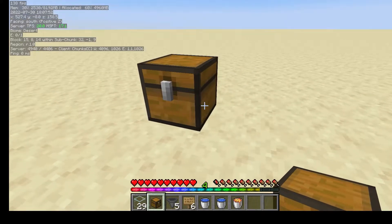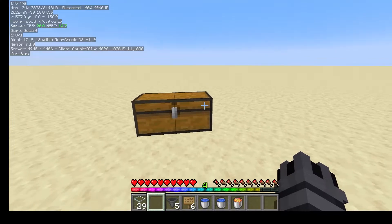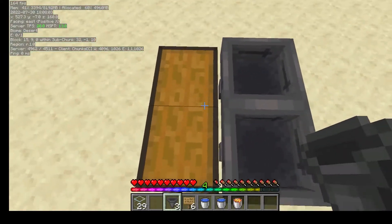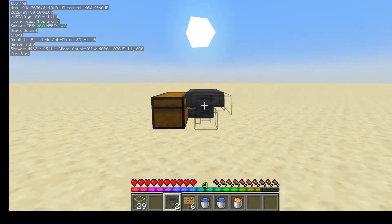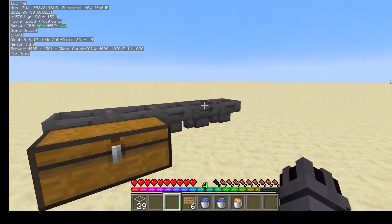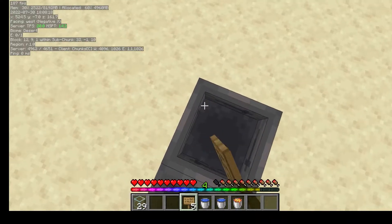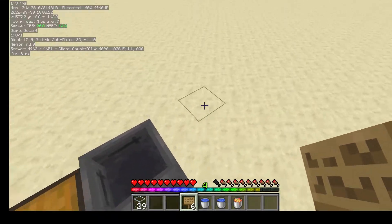Start by placing two chests down so they form a double chest. Then come to the back of it and place two hoppers going into it — both facing into it, and you can tell from the little nozzle at the end. Then place three more hoppers coming off those, so it forms a line, all of them going into the chest. You can test that by throwing something in the back end — it should come up in the chest.